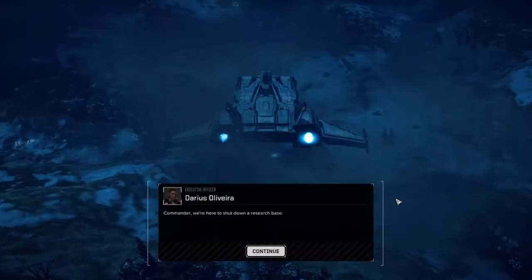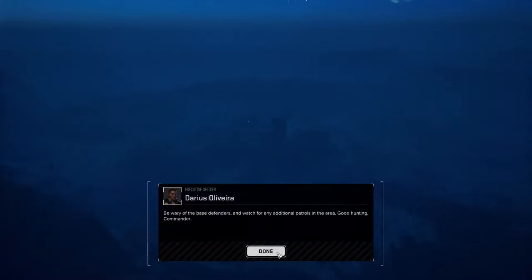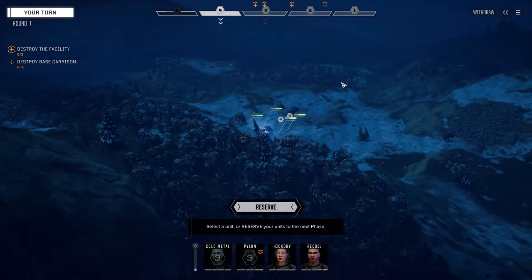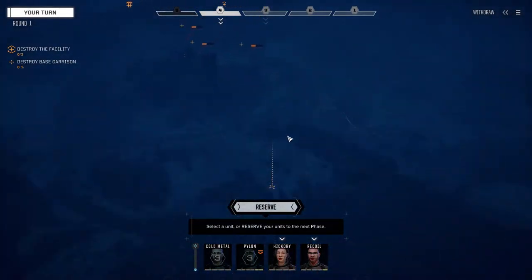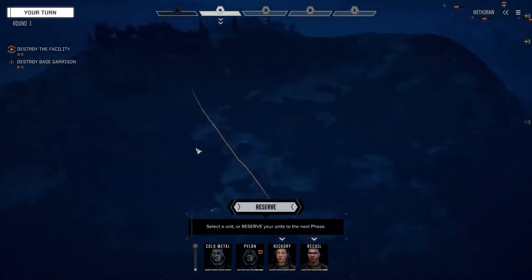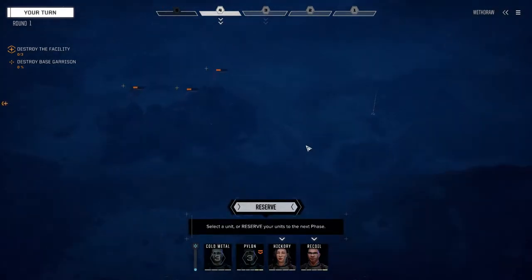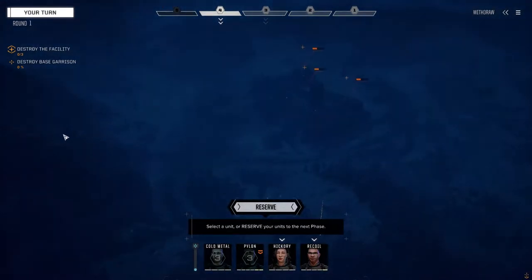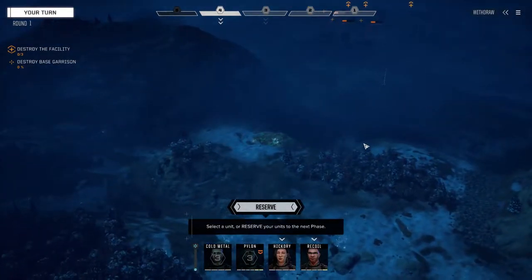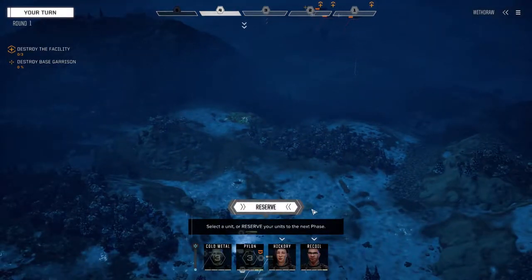Alright, four mechs on the ground. Move forward, destroy the base - relatively simple. I don't think I've done a base destruction on this map before, or it's been quite a long time. It looks like there's a lance of mechs in the middle, and there might be an opportunity for reinforcements on this side. Let's pull out the main lance first and try to get out of range of turrets.